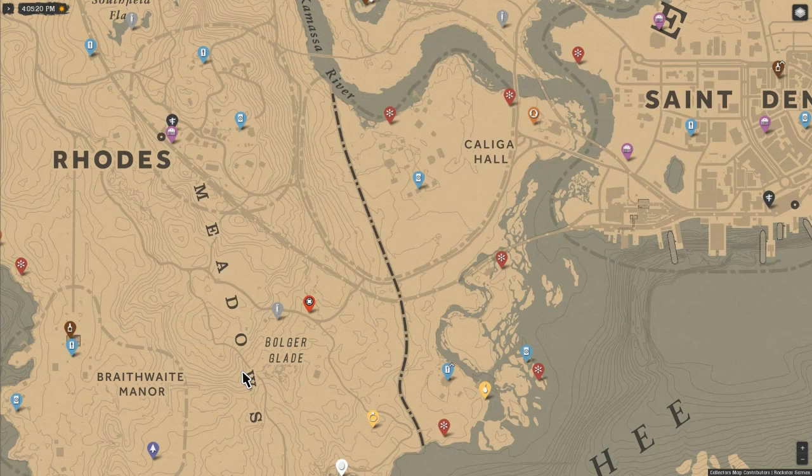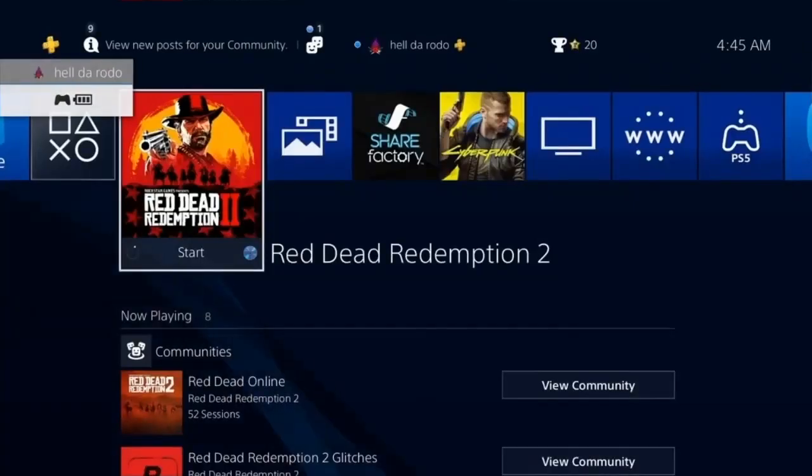Then from there, here's your money maker. You want to spawn in at Rhodes, four-spawn everything in, get all them collectibles right down here past Madame Nizar, and go to Shady Bell and four-spawn all them in. Then go to Madame Nizar and cash out. Rinse and repeat.